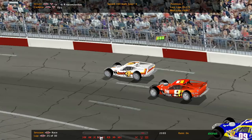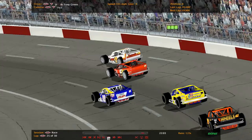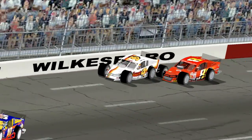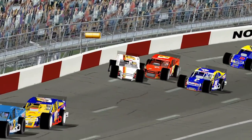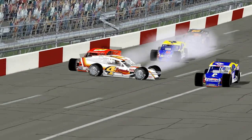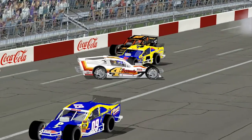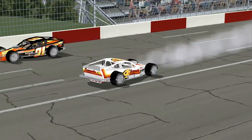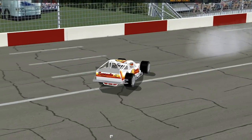We'll take a look at the replay. Tony Green decided to dump the 4 — was on the outside, he slid up coming off turn 2 and just took her out. She just spun, no one else really involved. Little sparks from the 7 and the 02, but that's pretty much it.